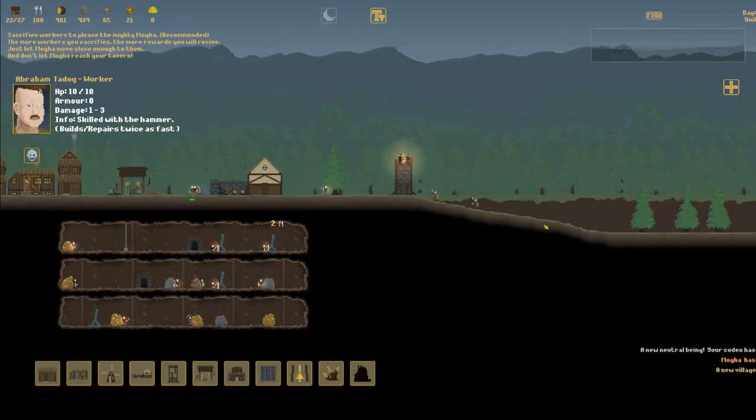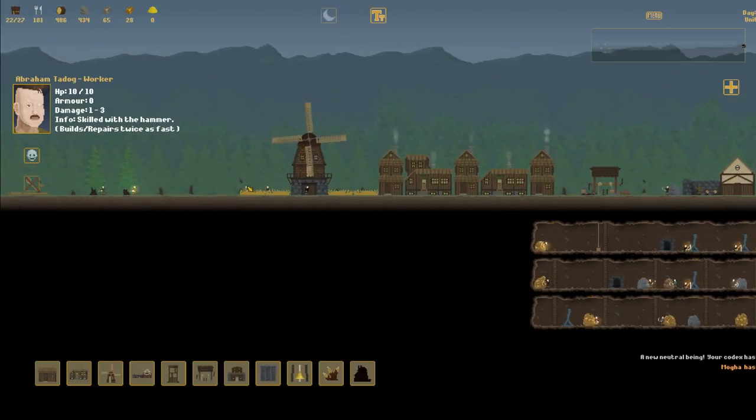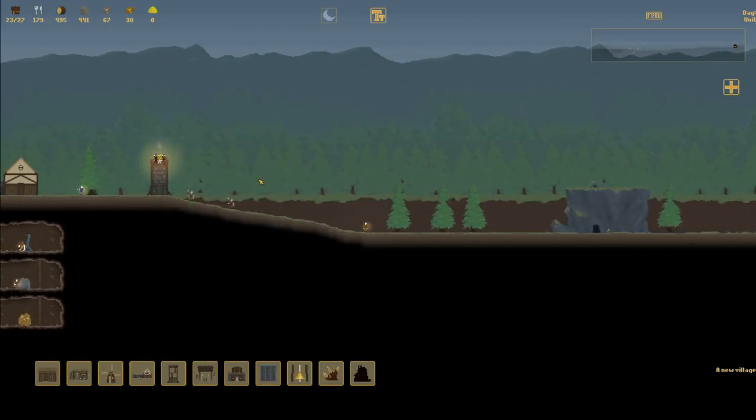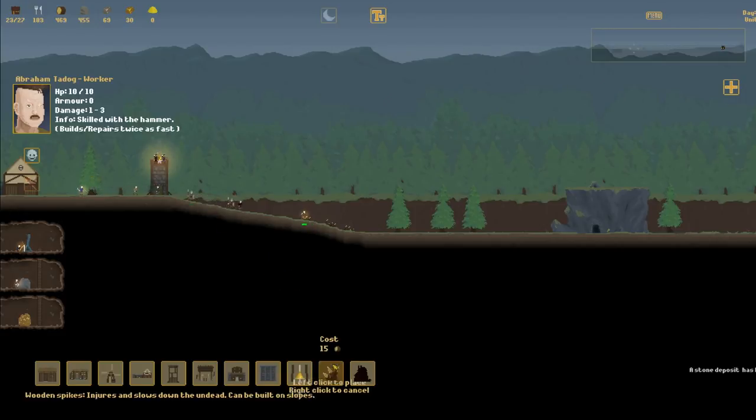So now we've got to get rid of some of these units. We got two totally pointless ones and a qualified gold miner - we're going to get rid of these guys to Mogha. And Mogha will hopefully give us some decent potions. We want to stop them before they get to us, so let's keep building spikes - these things are built really quickly, 15 each. I think it's definitely worth it to do these. See you later residents - enjoy being eaten. Thanks for doing that because I need those potions. I'm not getting lucky with the damage dealers today unfortunately.